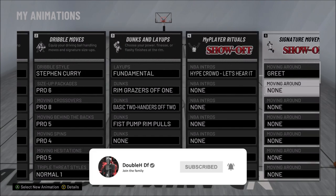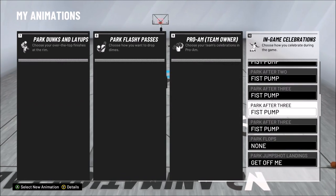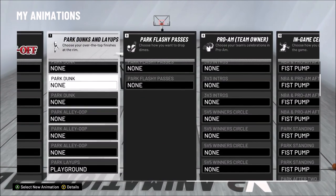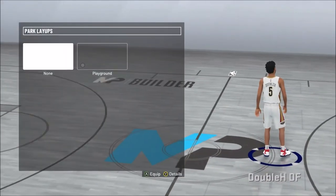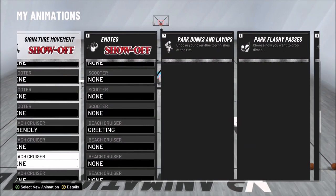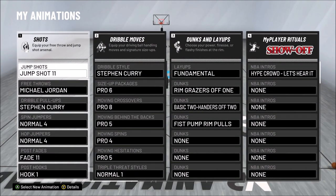Triple threat styles don't matter. I've got the basic Double packages so you don't get blocked. I recommend having a green animation on. If you want to take off the All-Star One Live packages, just take off the playground setting and put it on none. Those are my animations.